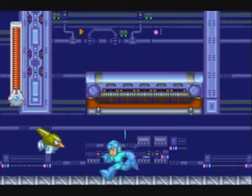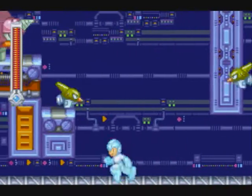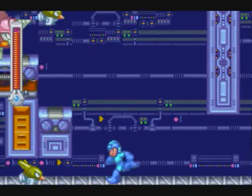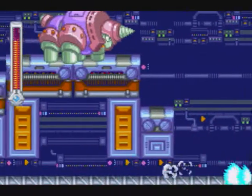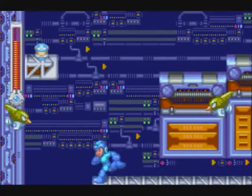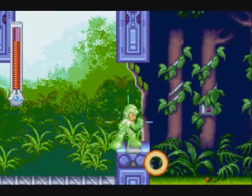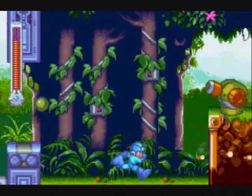I'm ignoring the CD there — I could get it but I'm not aiming to get any of the CDs. You see those birds — this is one of those situations where you see a section of level that was designed specifically to be easier for one particular character. Bass has directional shots, so that's a much easier area for him.